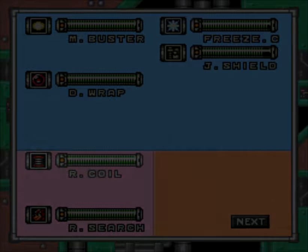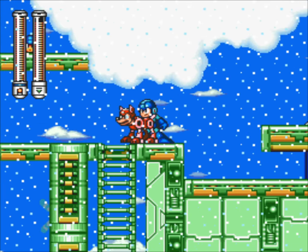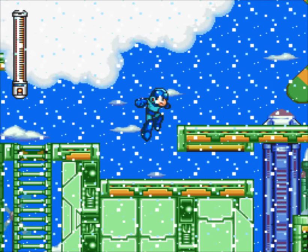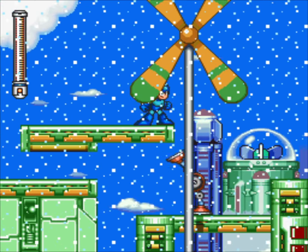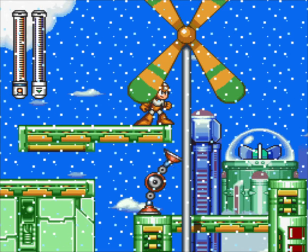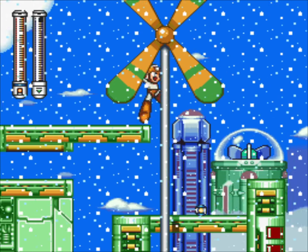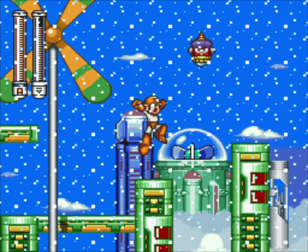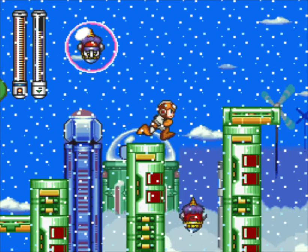And then it starts raining. However, if you do have the Freeze Cracker — and this is where a bunch of Freeze Cracker's actual use comes in — it makes it snow. And apart from the aesthetic considerations, it does have quite a few more uses that we're going to see later on in the stage. This is a really cool stage for these kinds of interactions, and definitely something that Mega Man 7 excels at.